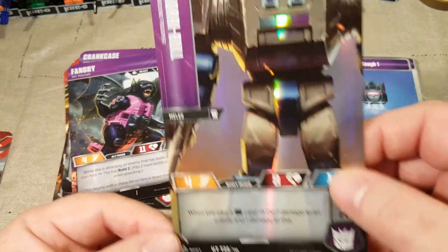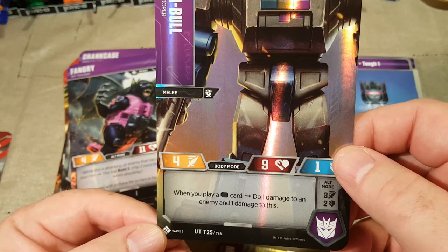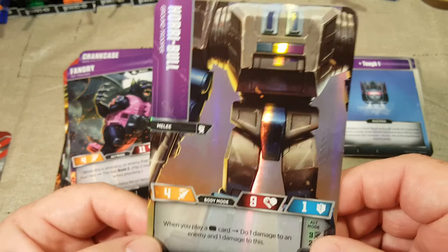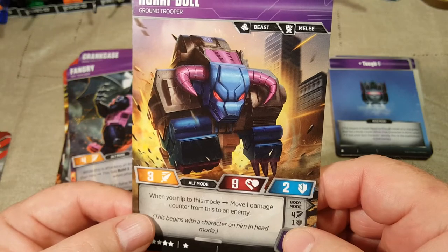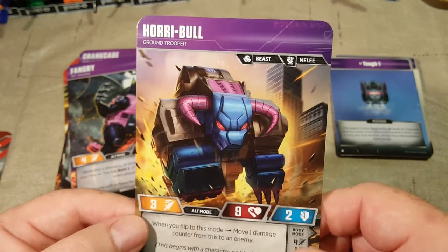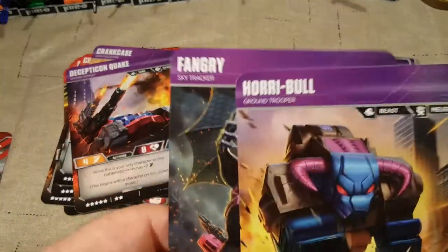Next we have Horri-Bull. When you play a Black Pip card, do one damage to an enemy and one damage to this — ooh, yikes. His alt mode — he's a beast — when you flip to this mode, move one damage counter from this to an enemy. That's pretty cool. We have two beasts here — yay!